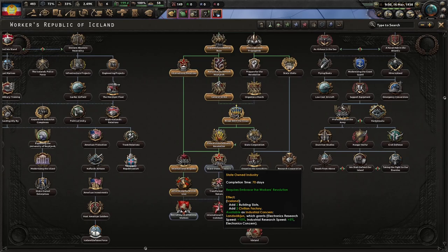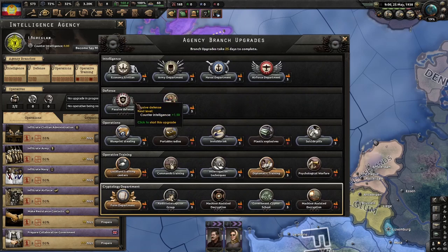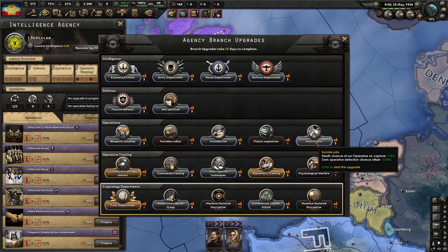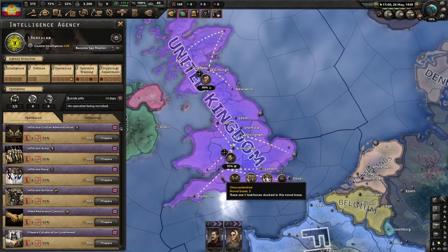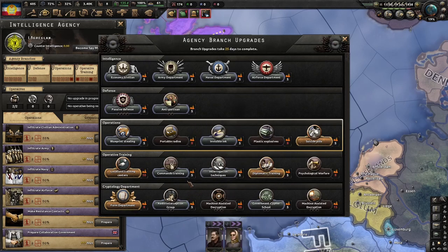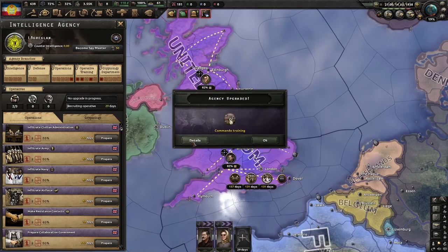We now need five factories to invest into other agency branches, so we just need a couple more to get our third spy slot. What you get is irrelevant, because you will never get eight civilian factories to get the propaganda.